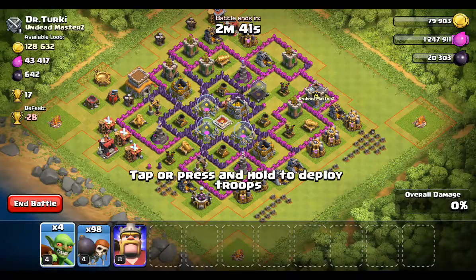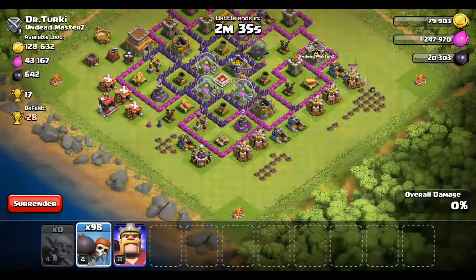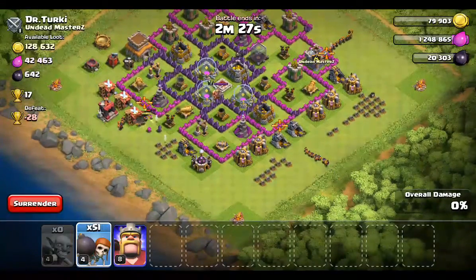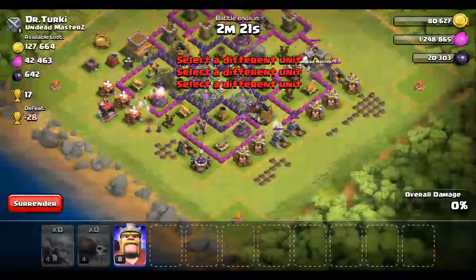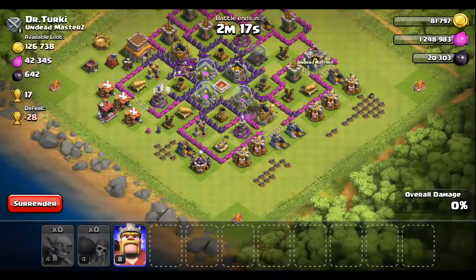So what you do is you start your goblins — two in the far corners — and then they kind of work in and act as a distraction. Then I'm going to attempt a three-finger drop. There it goes — three-finger drop and all the wall breakers going in. We're already through the first walls. We have penetrated to the core.